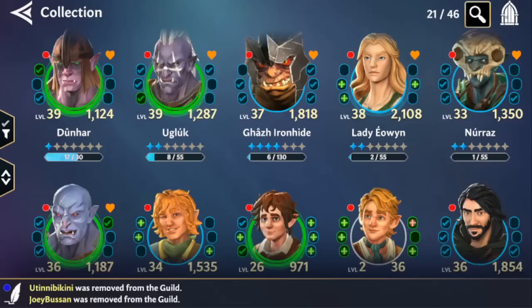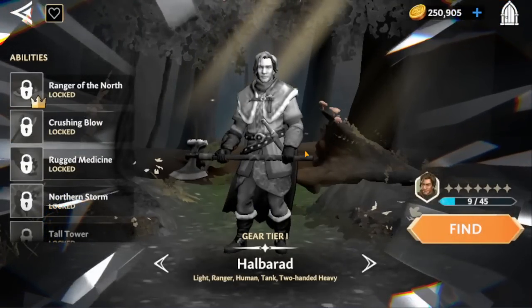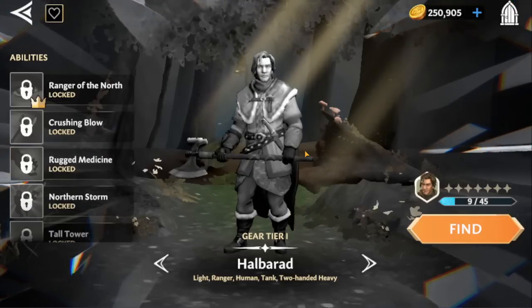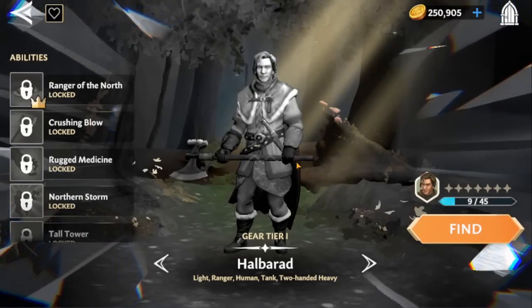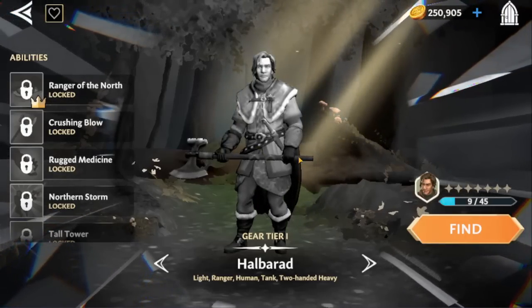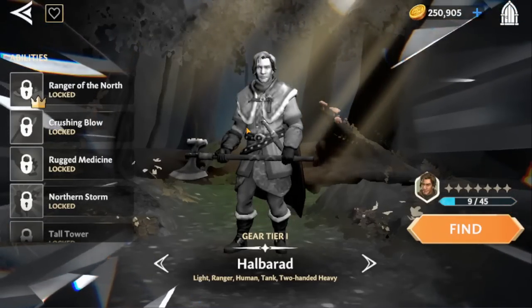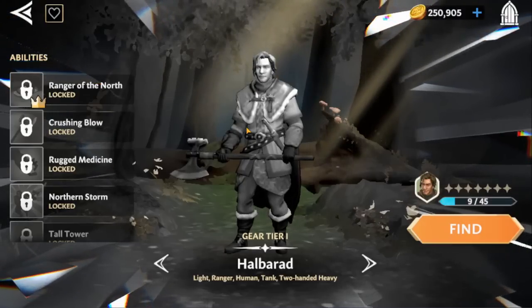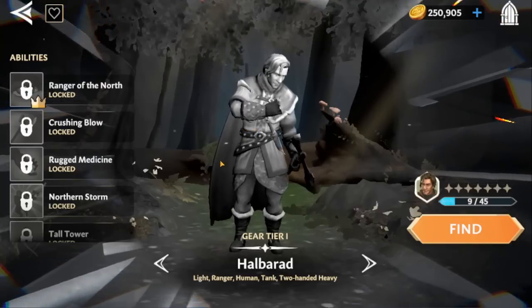In terms of your top 10 characters, luckily there's only one that is not obtainable by free-to-play players. We're going to start by talking about who I think is one of the most impactful characters within the game: Halbarad. Halbarad is farmable within the challenge token store — it's going to take you two to three months to farm him if you're free-to-play. When you hit level 30 you get an offer to unlock him for $20, which is probably one of the better offers in the game. This man is an absolute monster with plug-and-play potential.